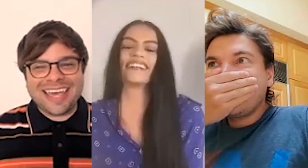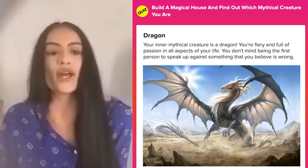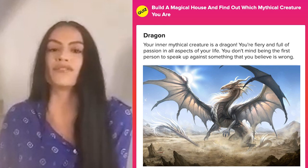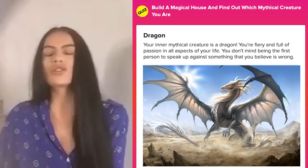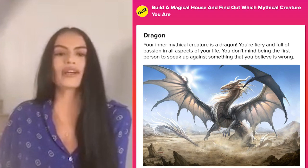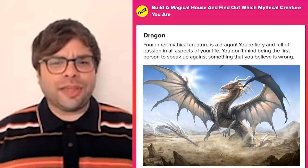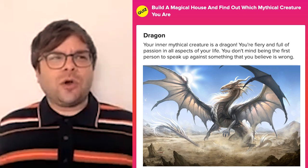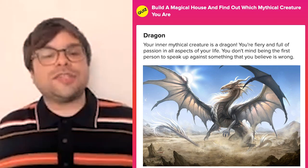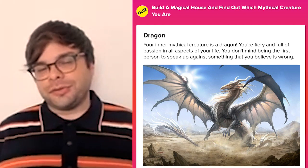What did everybody get? I'm a dragon. You're fiery and full of passion in all aspects of your life. You don't mind being the first person to speak up against something you believe is wrong. Definitely passionate about everything and super fiery. Claire is also very fiery, very brave, very courageous — she's extremely passionate about Jim and Toby and her little family. I got dragon too — a couple of dragons here. I do feel like I'm very passionate in all aspects of my life, and Toby is also very passionate. Doesn't mind being the first person to speak up when people are wrong, so I definitely feel like the dragon is the perfect mythical creature for Tobias Domzalski.